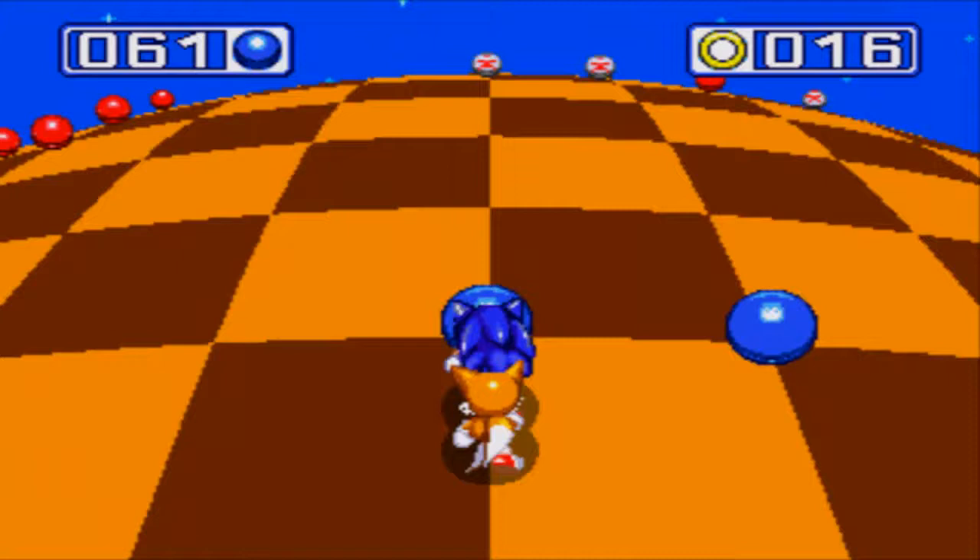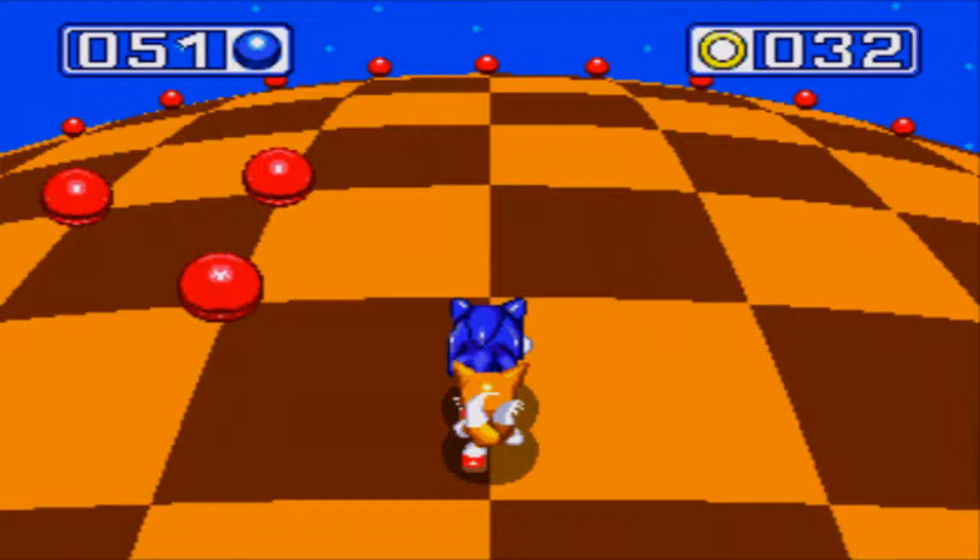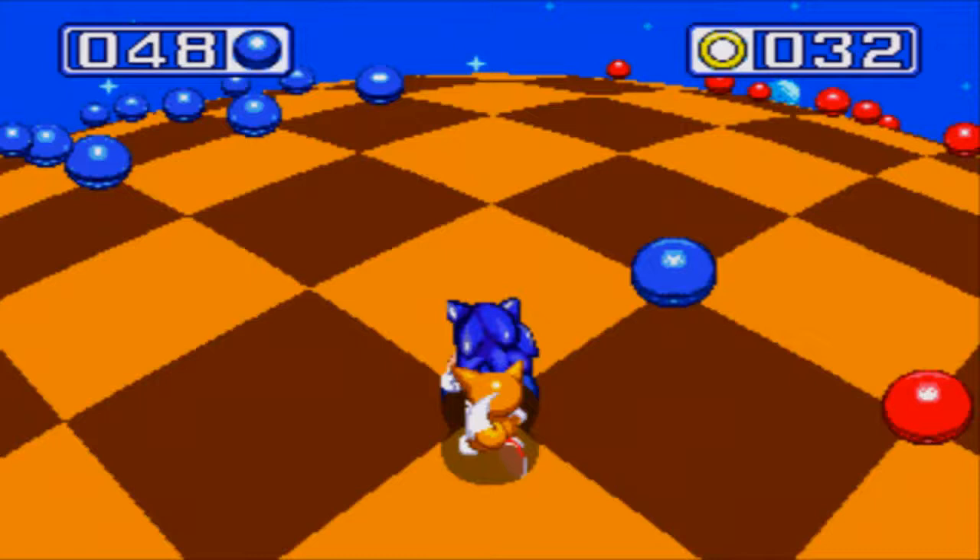The red balls — if you touch them, you get booted out of the Special Stage. No Chaos Emerald. That was close; I didn't want to get booted out so quickly. The longer you stay in the Special Stage, the progressively faster you get, which can be pretty bad if you're not used to the speed.